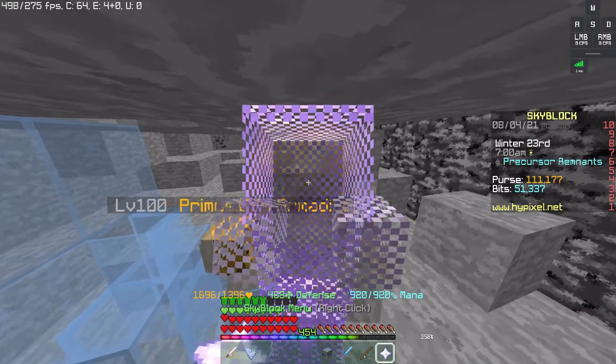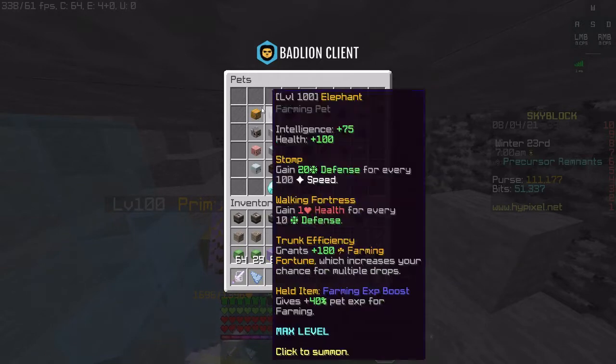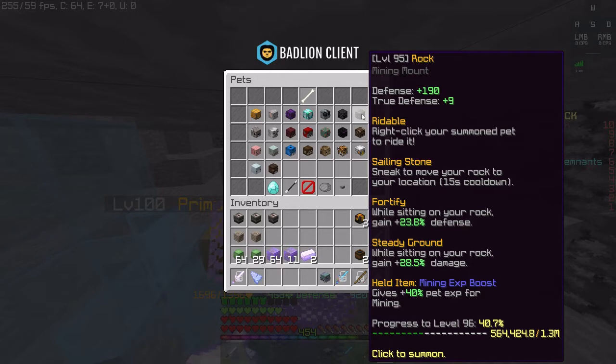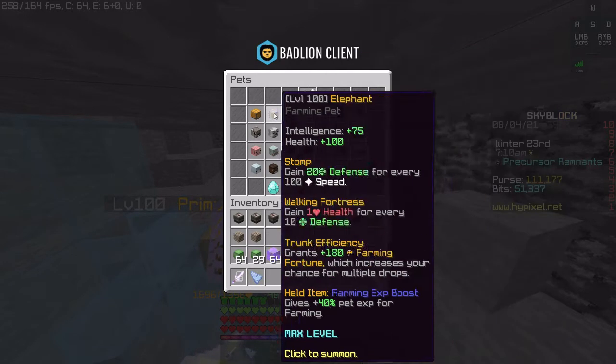First of all, with the stats of the Armadillo, it gives you 200 defense, which is the exact same as the Max Rock. I don't have the Max Rock yet. It doesn't give you true defense, which is plus 9.